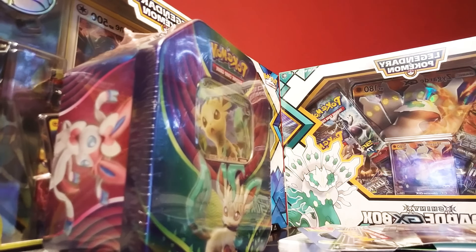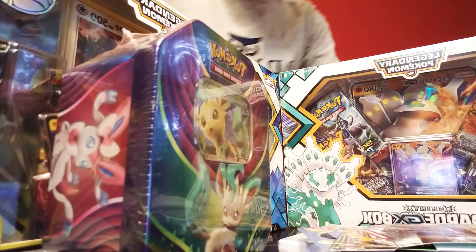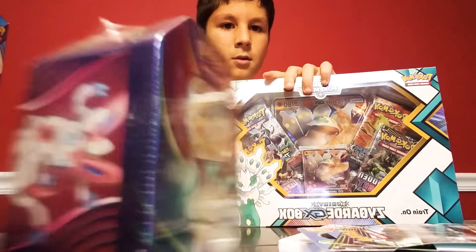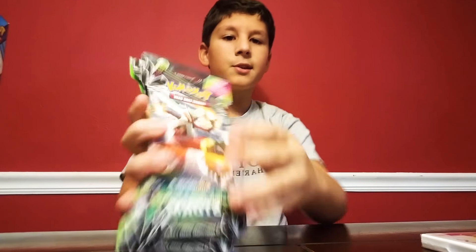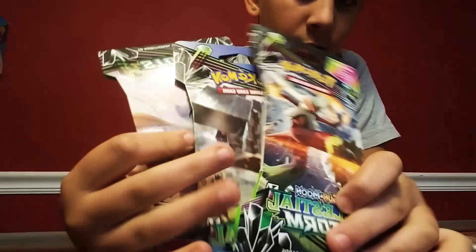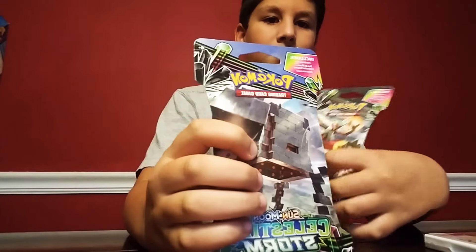I'm going to grab scissors. Well, I couldn't find the scissors, but we're still going to be doing all this. So I'm going to show you what we have today. For the first thing, we have three Celestia Storm Sun and Moon boxes to open. So I have three packs right here - Jirachi, don't know who that guy is, and then Blaziken. We're going to be doing these guys first. I bought all this at Target.